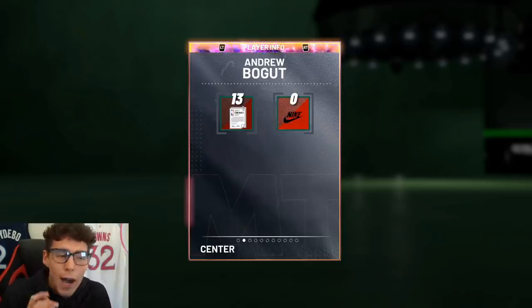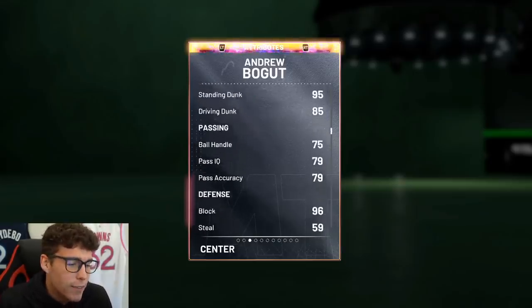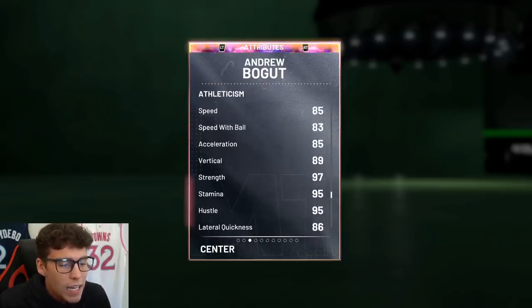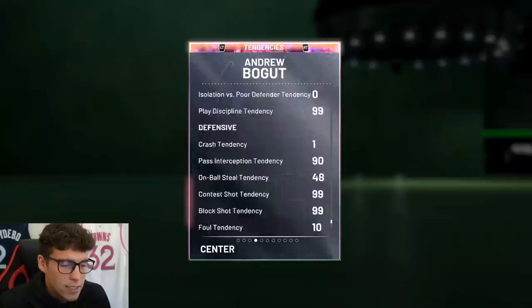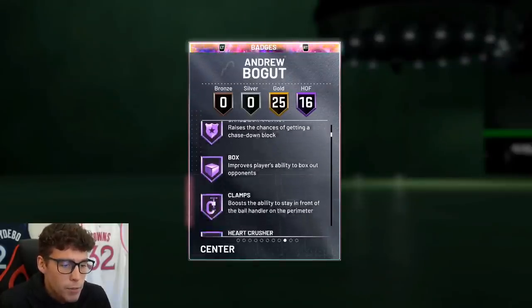Looking at Bogut here: 76 three-ball, 85 driving dunk, can handle the ball pretty decent, 96 block, 95 interior defense, great rebounder, 85 speed, 86 lateral quickness. Tendency-wise, 95 driving dunk tendency. Defensive tendencies are pretty solid through and through.